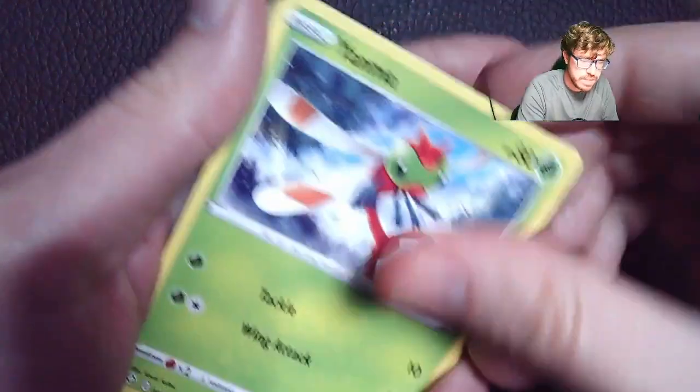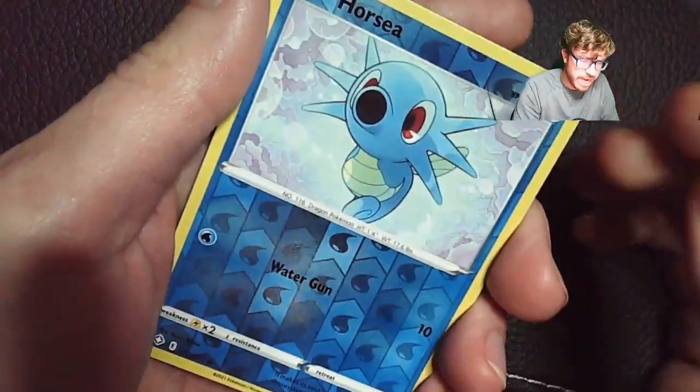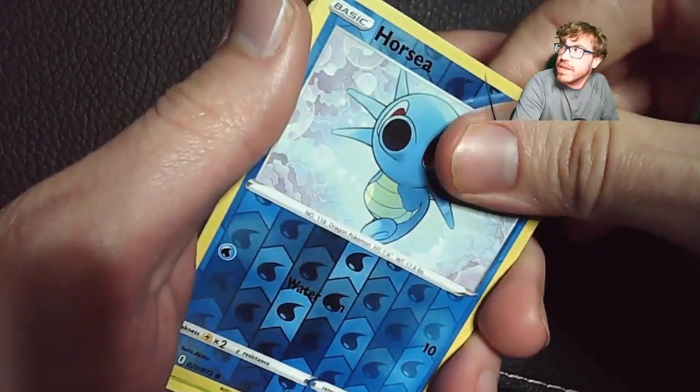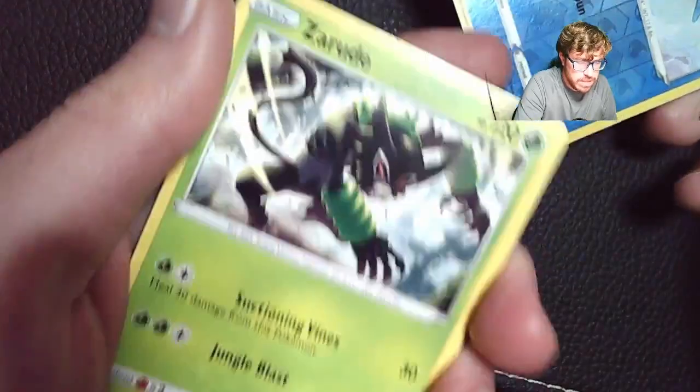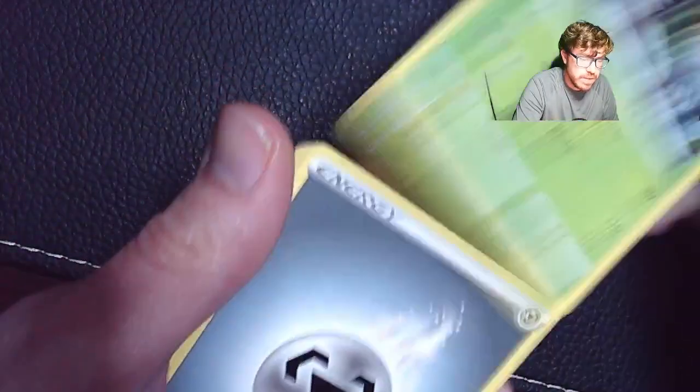We got a Tropius, Rotom, Shielded — Cacnea, Cufant, an Eevee, Weedle, Yanma. Got a reverse holo Horsea — look at that guy just kind of looking at you. And underneath it, what do we got? Just a rare — not even a holo. So no hits there.